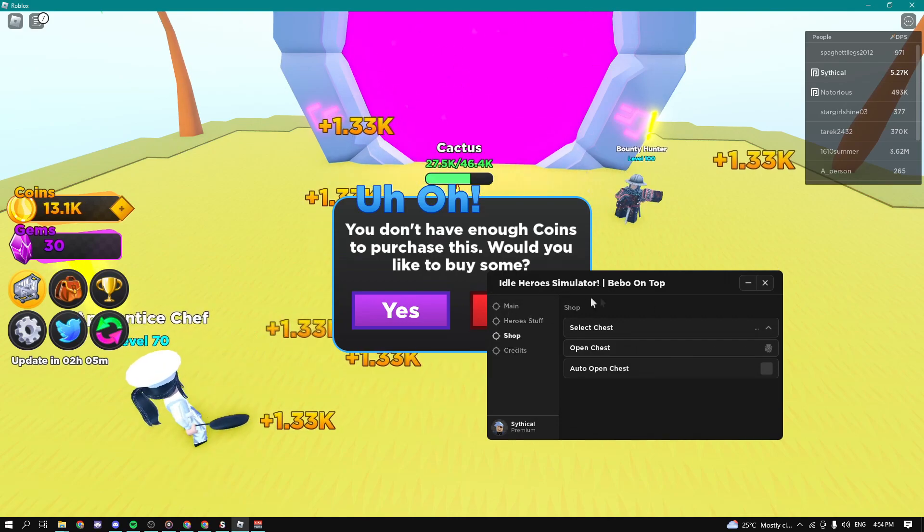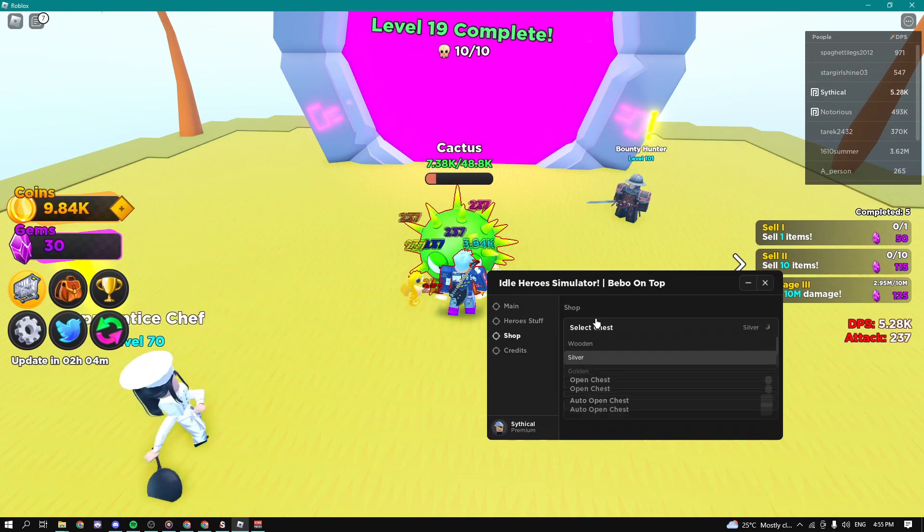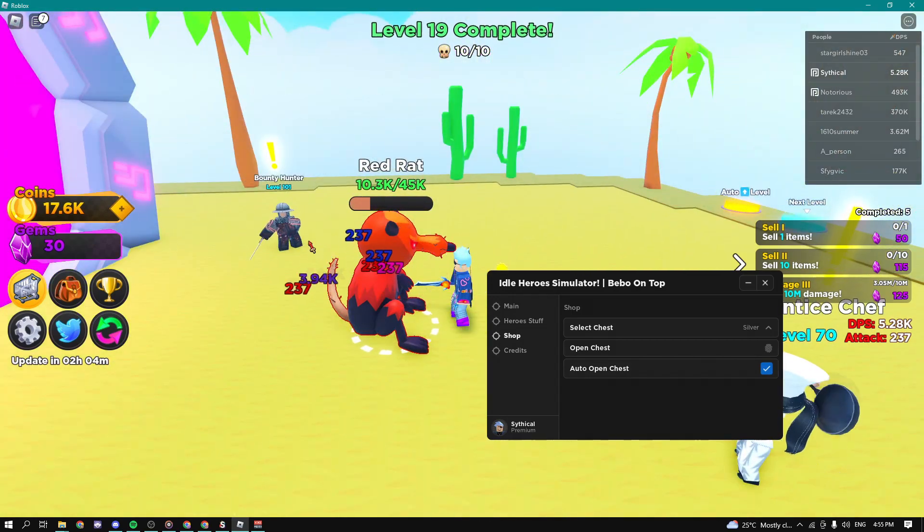In the shop tab we can select any chest we want — for example, the silver chest — and enable auto open chest. As soon as you get enough gems for that chest it will automatically open it.